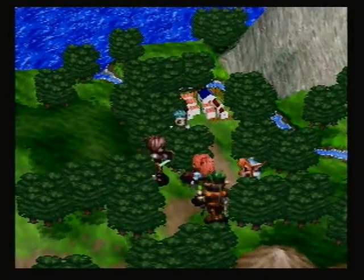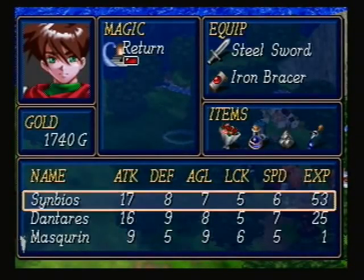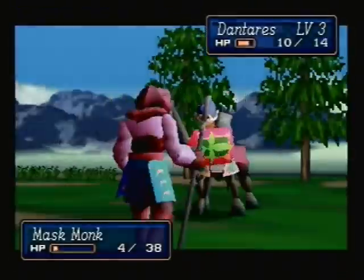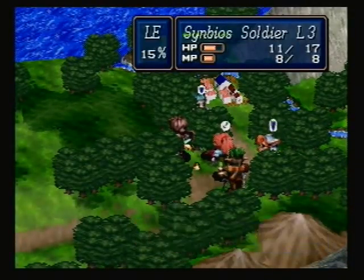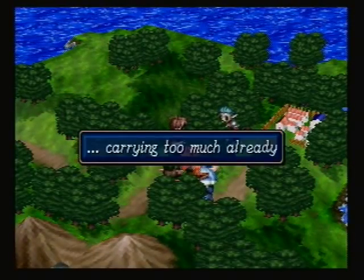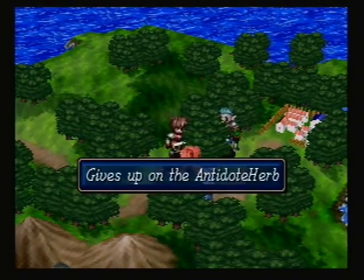Who gets the kill? Dontarius. The only problem with the friendship bonus is if you're flanking everyone like we are now, you can't get the friendship bonus because everyone's too far away from you. Nothing — I'm keeping what I've got. Give up on the antidote. Alright, so we've defeated everyone.